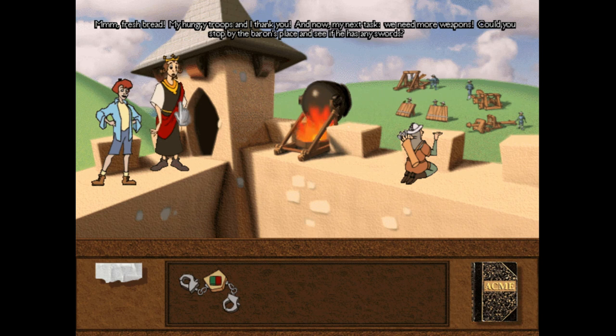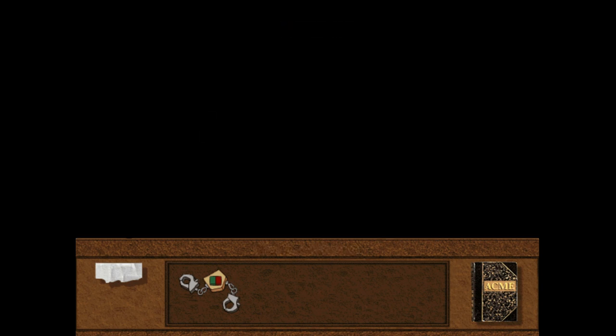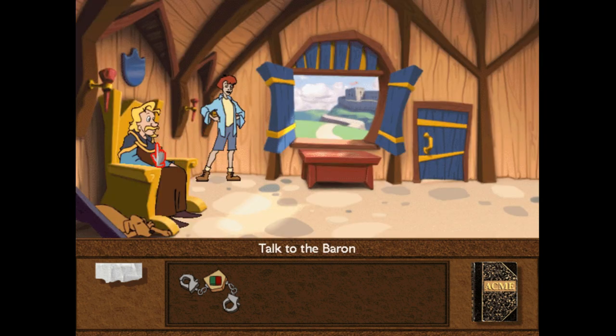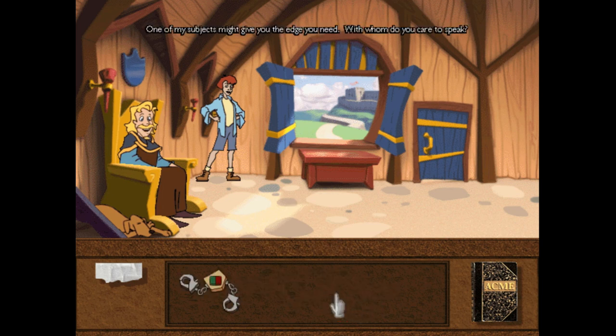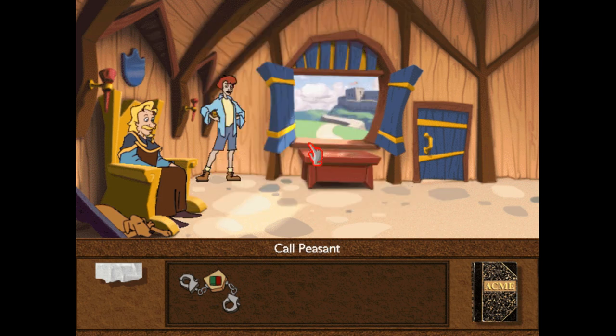My next task — we need more weapons. Could you stop by the Baron's place and see if he has any swords? 'Absolutively' — another word Polly made up, switching from 'absolutely' and 'positively.' Let's talk to the Baron again. One of my subjects might give you the edge you need. Since we need swords, we're going to need a smith — so we'll need George Smith.